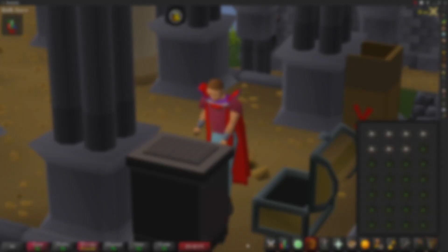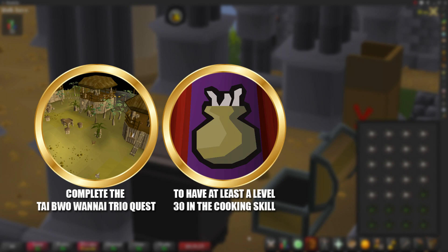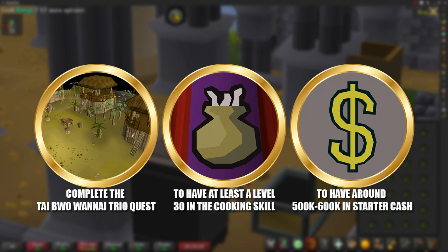The requirements you will need to do this method are the following. The most important requirement is that you will have to have completed the Tai Bwo Wannai Trio quest. After completing this quest, you will then need at least level 30 in the Cooking skill. However, I would recommend waiting until you have the cooking gauntlets and can cook these Karambwams in the Hosidius House range — at level 87 Cooking you will stop burning these fish. You'll also need around 500 to 600k in starter cash to do this method efficiently for one hour.